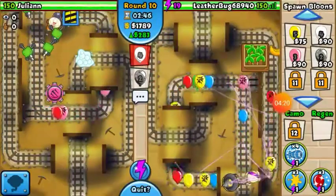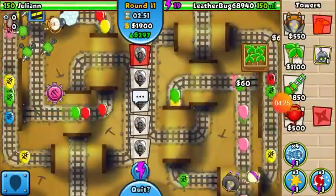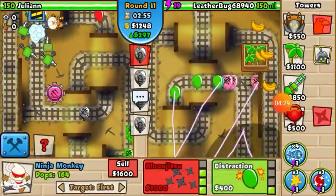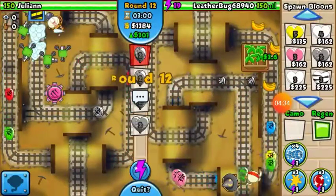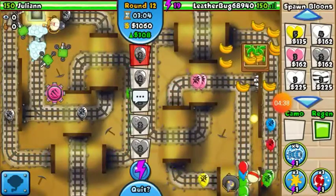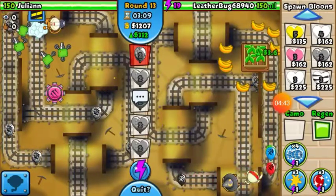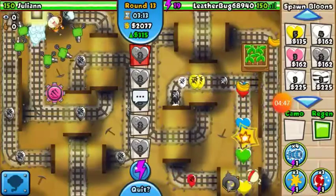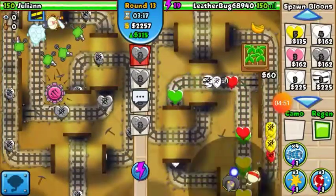I wanted to play this out and send him like 10 balloons, but as you can see he's rushing me back. He doesn't have much money like I do — he does not have a farm. So I'm sending metal balloons and honestly he's having trouble popping those. I'm popping all my own balloons with just a little bit of struggle.